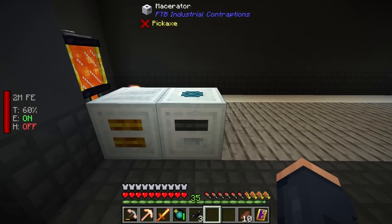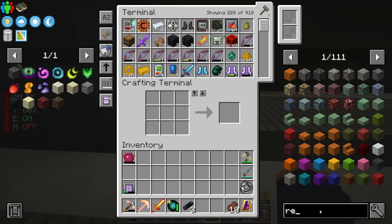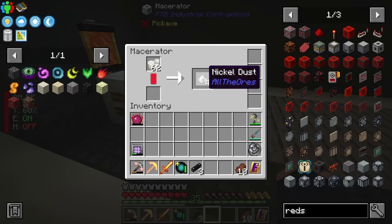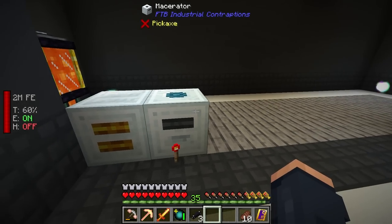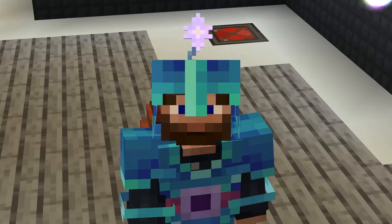I remember in old versions of this mod that if you gave the macerator a redstone signal it would get faster and faster over time, and you could use a redstone torch to maintain its speed. It does look like it's getting faster, but if I pull the item out and restart it... no, that's the same pace. I don't think it actually speeds up anymore like it used to in the old days. I really miss that — it was always a fun mechanic.